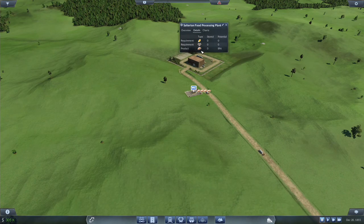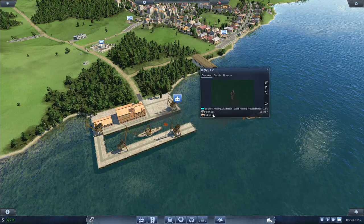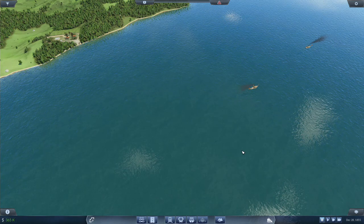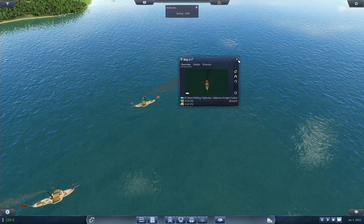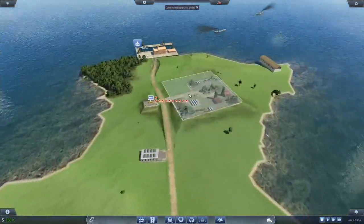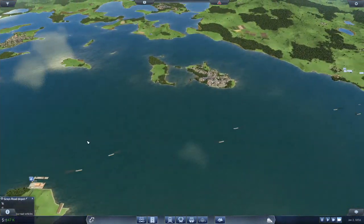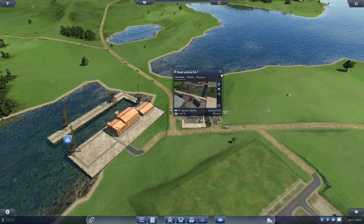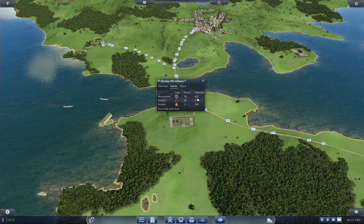This better not downgrade, and this better not have issues. It has no potential — seriously. We have got a ton of fuel sitting here. It is 1856. Let's buy some horse wagons.